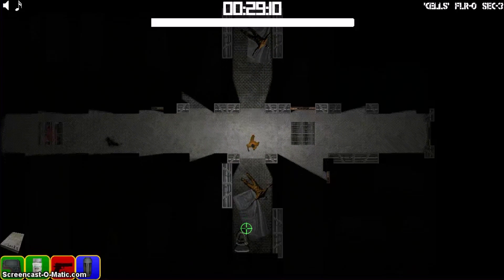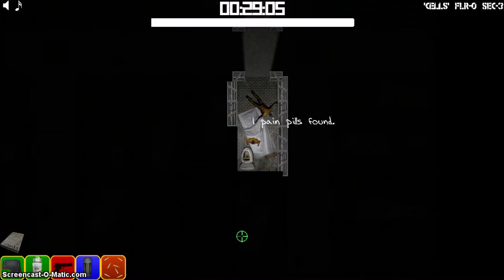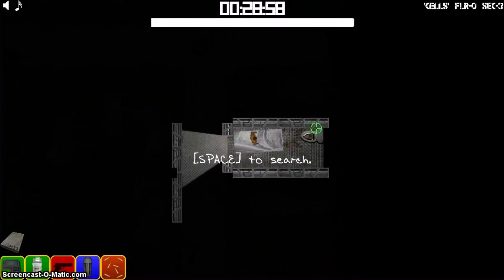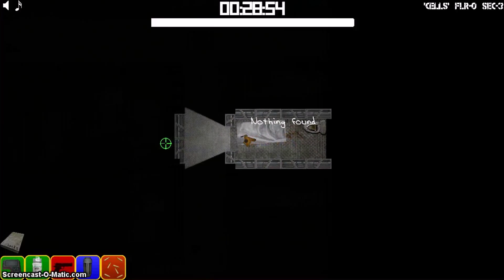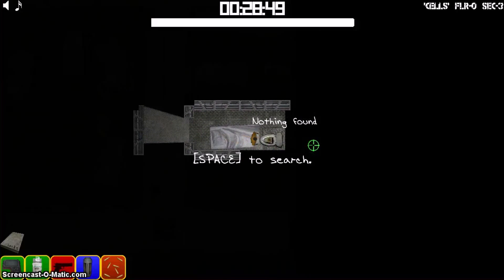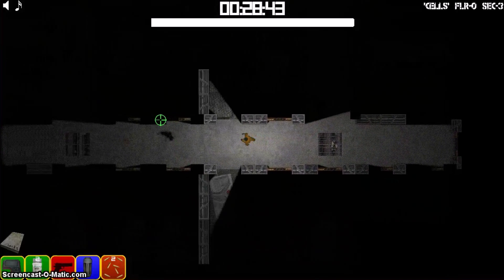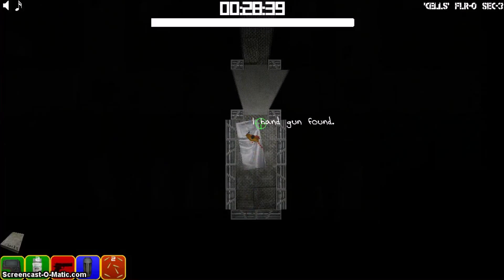Everything in this level has changed. That blue power cell is different. The looting has changed so you can no longer get the bigger items in this level — you wouldn't find like five CPUs in a cloth bed, for example. The items you find should be representative of the location. So when you're in the cargo area that's where you find the bigger items, and when you're in the cells you don't see those kinds of things.